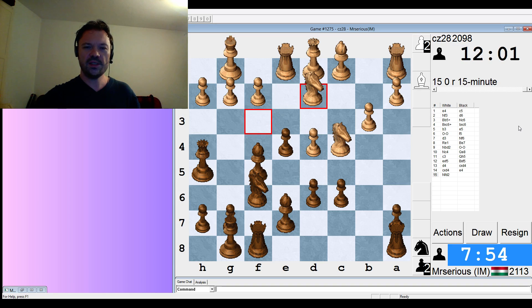Knight d2, and black has a raging attack here. I could play knight g4 — if knight g4, I threaten very nasty stuff against h2. He has knight f1 there, unfortunately, holding everything together. So we're going to need to find another move.